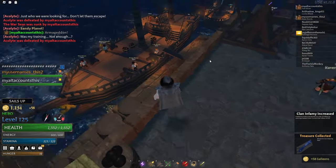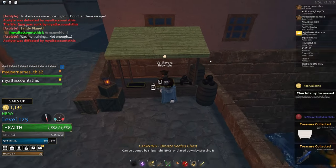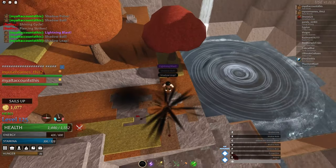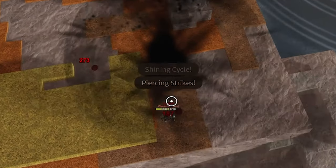The best possible items, obtained at around a 1 in 60 chance, are the Vindicator, Pulsar Spell Scroll, and Axe Slash Technique Scroll. The Pulsar is the single best attack in the game.